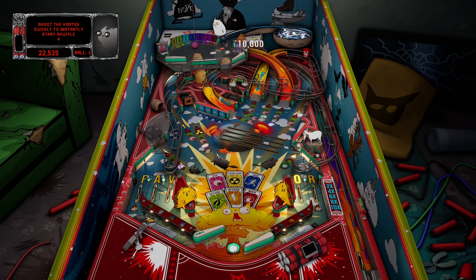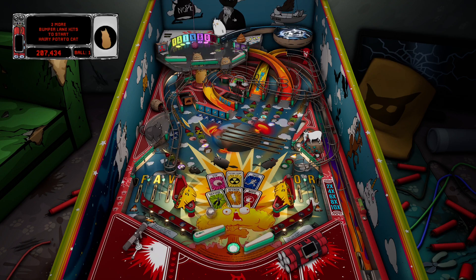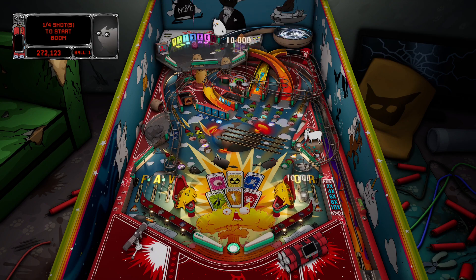That's a hard skill shot. Whoa, look at this upper play field here. The only way to hit the vortex is through the upper play field. Oh, that is cool. Love these pop bumpers - look like they have like the Williams style. That's a cool looking rail, kind of twists around like yarn.